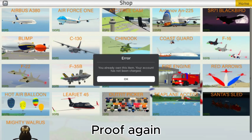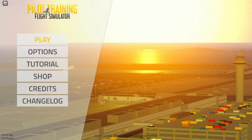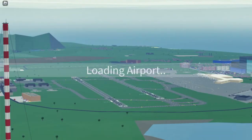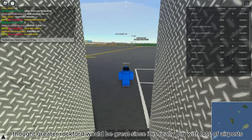Proof again. Click play and choose which island you want to go. I thought Greater Rockford would be great since it is really big, with lots of airports.